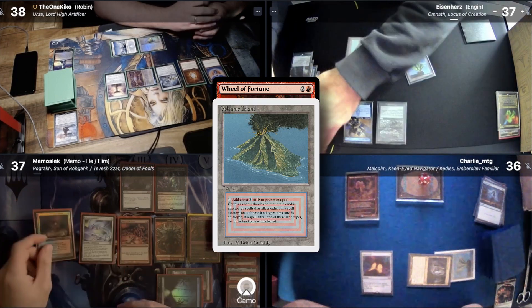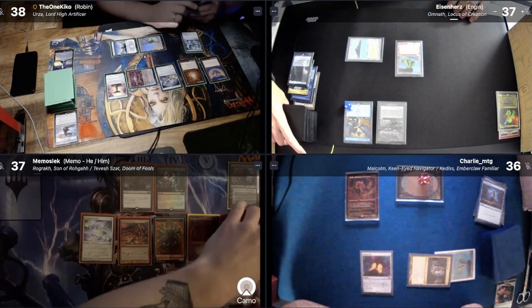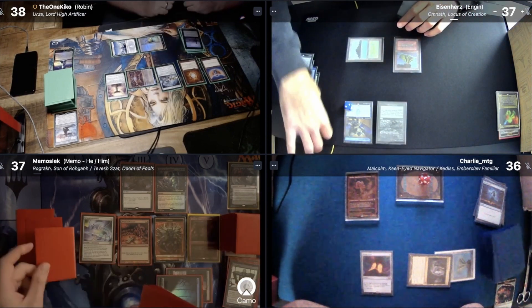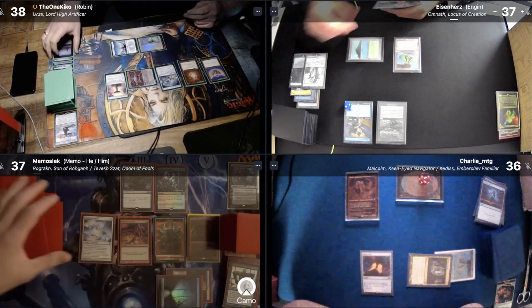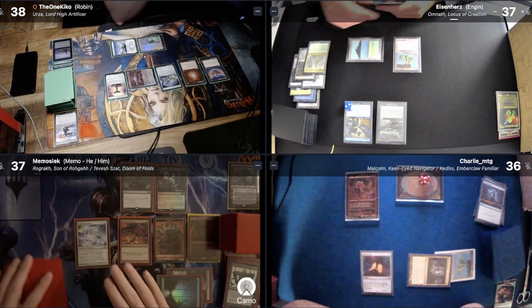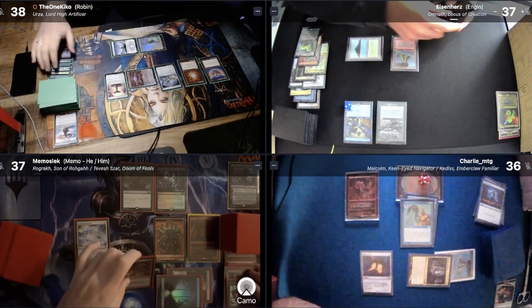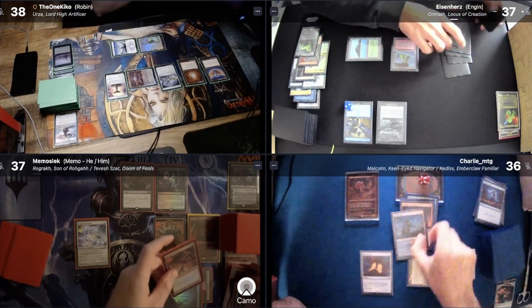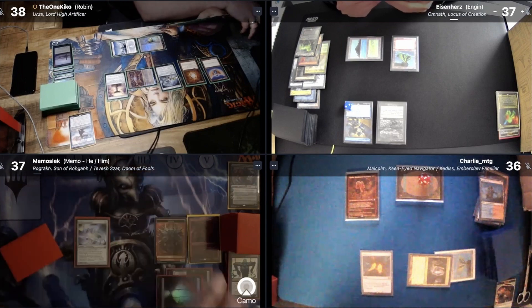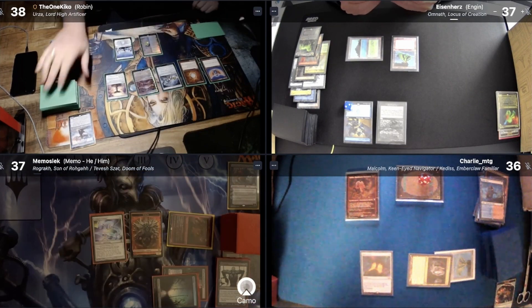I crack my Arid Mesa for a Volcanic Island. Memo discards a Scalding Tarn, Cabal Pit, and Reanimate. Kiko discards Back to Basics, Transmute Artifact, Impulse, and Mystic Sanctuary. I discard a Hallowed Fountain, Polluted Delta, Eldrazi Skyspawner, Underworld Breach, and Emiel. Charlie discards Pull From Tomorrow, Gilded Drake, Faithless Looting, and a Steam Vents. We all draw 7 new cards, but unfortunately Memo isn't able to continue his storm turn, so he has to pass.